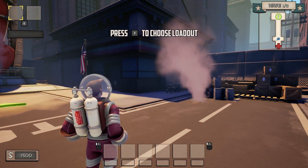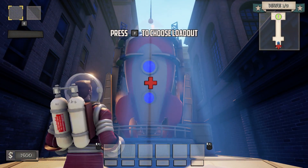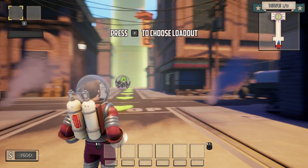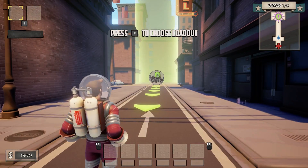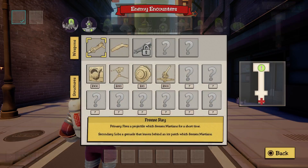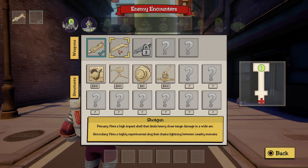First things first, we're the spaceman running around. Over here we have a spaceship with a little plus symbol — that's where you heal if you get damaged. Also, if you get damaged you can heal just by not getting hit for a while; you'll naturally regenerate. First thing you need to do when you start a level is press F to choose a loadout — that'll let you choose your weapons. We'll have a freeze weapon here, standard, no modifiers currently because we haven't unlocked any.